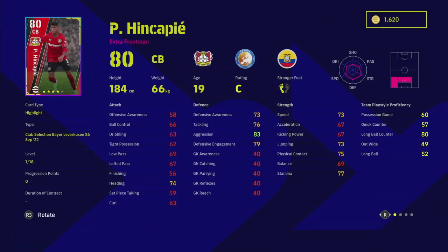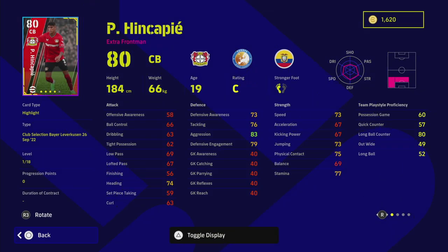We will check out this center back - speed and acceleration not too bad, defensive awareness, he's only got 18 levels so you're not going to go up too much, and he doesn't have any good ball control or tight possession. Defensively he's all right - he has extra front man and a lot of player skills. What I like about this guy is his incredible defensive stats: man marking, interception, blocker, sliding tackle, aerial superiority. He's got 74 heading, 83 aggression, 67 acceleration. I would boost his acceleration and speed to 75 and whack every other training point into his defensive awareness to try to get that up to around 81-82.